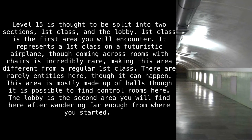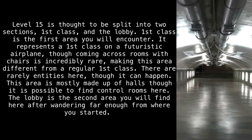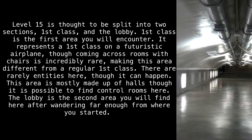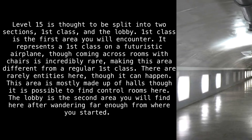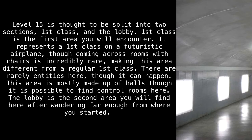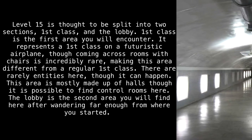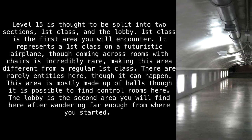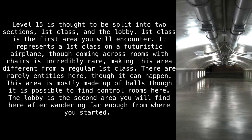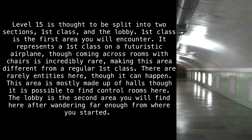Level 15 is thought to be split into two sections: First Class and the Lobby. First Class is the first area you will encounter. It represents a first class cabin on a futuristic airplane, though coming across rooms with chairs is incredibly rare, making this area different from a regular first class. There are rarely entities here, though it can happen. This area is mostly made up of halls, though it is possible to find control rooms here.